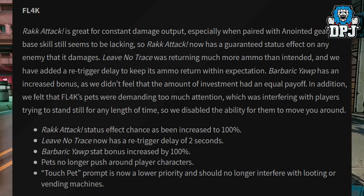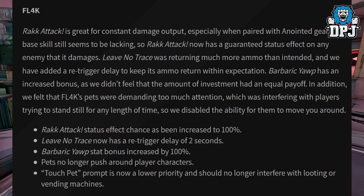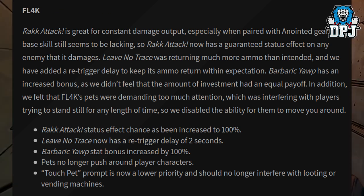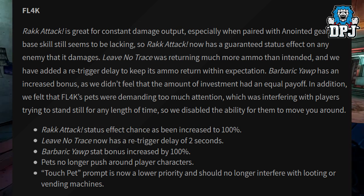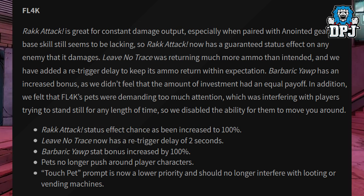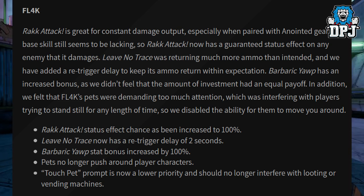Rack Attack is great for constant damage output, especially when paired with anointed gear. The base skill still seemed to be lacking, so Rack Attack now has a guaranteed status effect on any enemy that it damages. Leave No Trace was returning much more ammo than intended, and a re-trigger delay has been added to keep its ammo return within expectation.